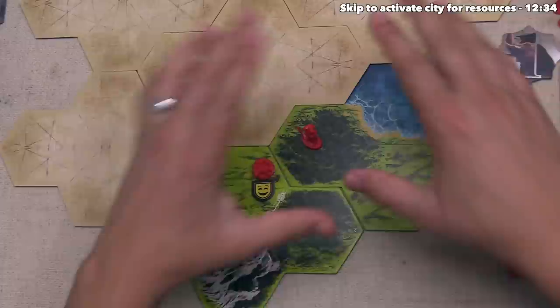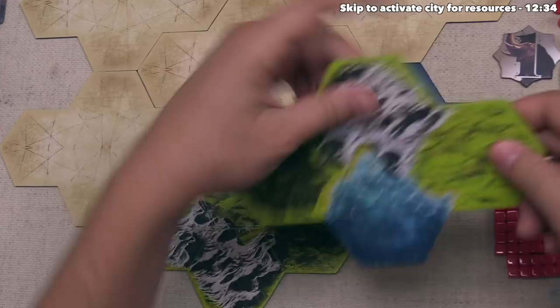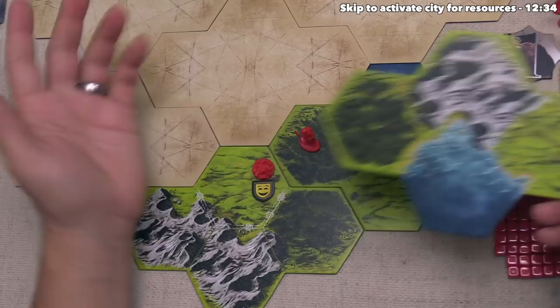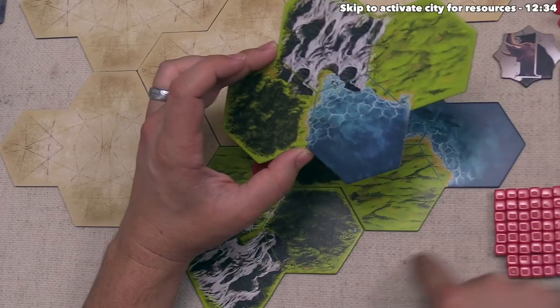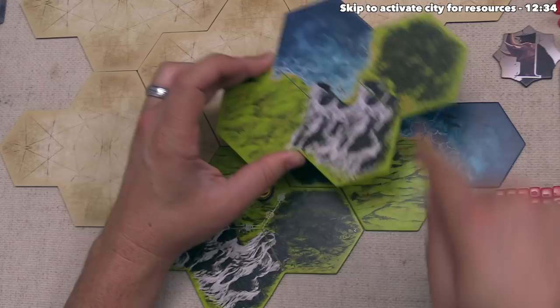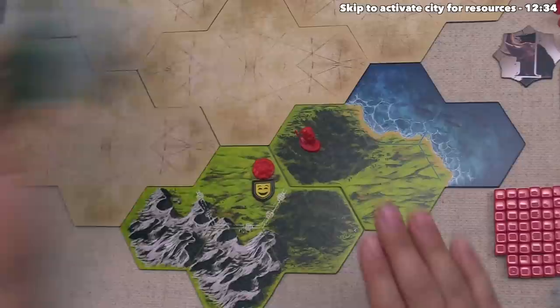There are other rules for exploration when you don't have a situation where the explorer lands on water. Let's say for example that both orientations would be land — the next thing you would check is whether you can add water on the new tile so that it is adjacent to water on a previous tile, because you have to connect up water if that's a possibility. If you can't add water to water, check whether you can put water onto the border of the overall map. If you have a situation where both orientations put water on the border, then the active player can decide which way they'd want it.